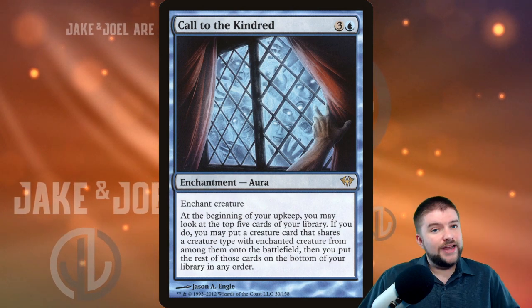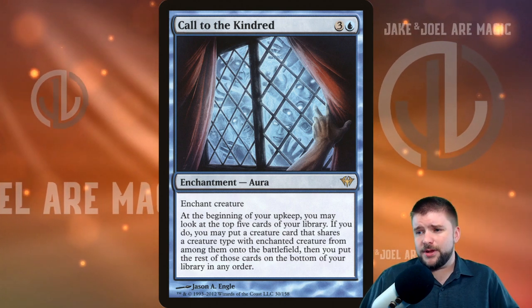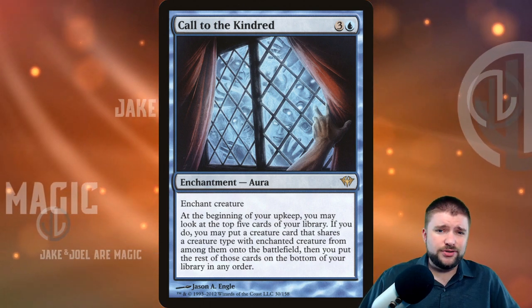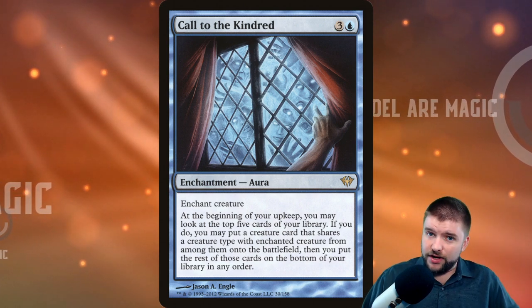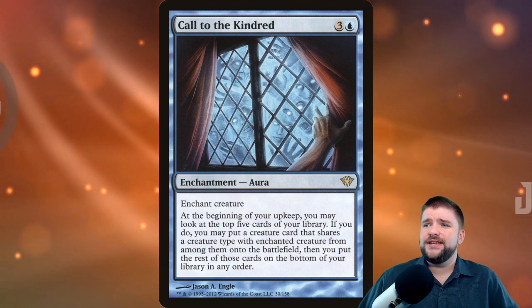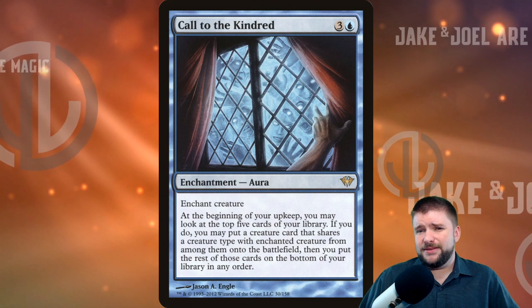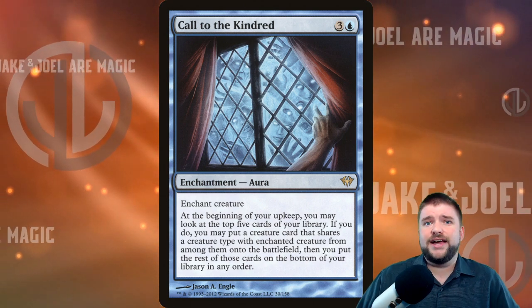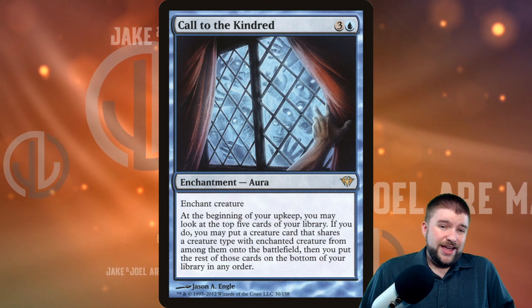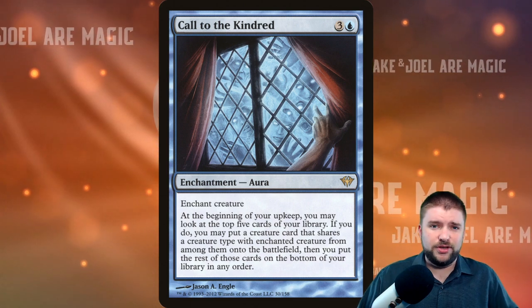Moving to blue — Call to the Kindred is one blue and three other for an enchantment aura that enchants a creature. At the beginning of your upkeep, you may look at the top five cards of your library; if you do, you may put a creature card that shares a creature type with the enchanted creature from among them straight onto the battlefield, and put the rest on the bottom of your library. In an Eldrazi deck this would be nuts, and in pretty much any tribal deck with bigger creatures, getting free ones onto the battlefield is great value.